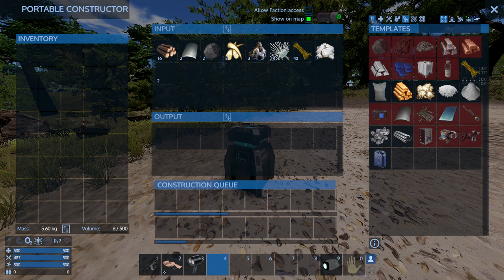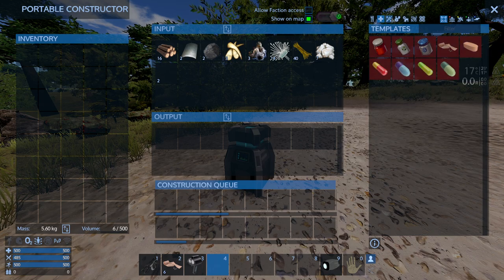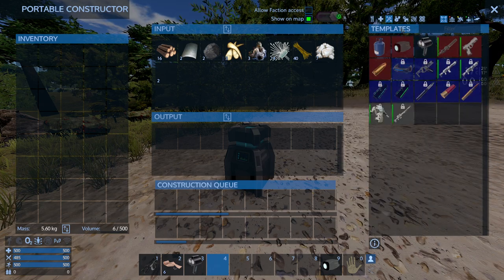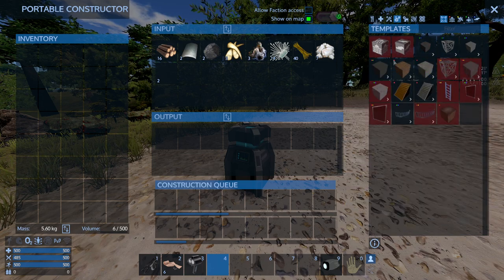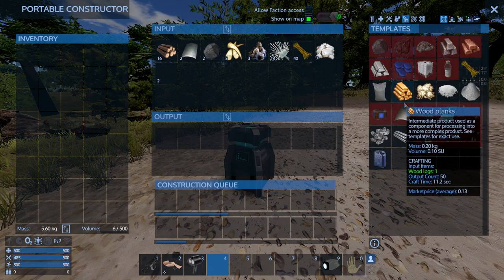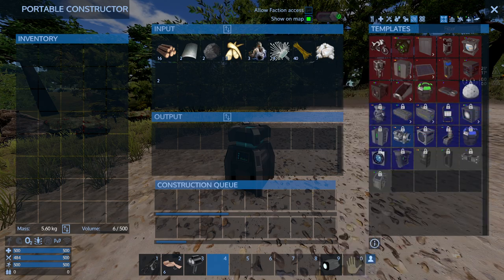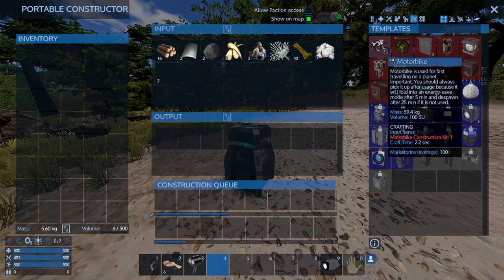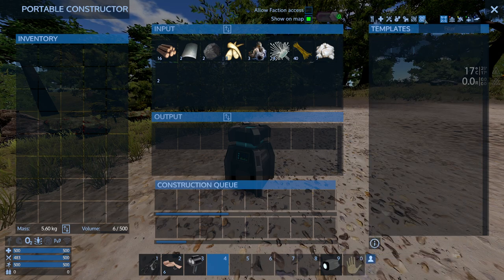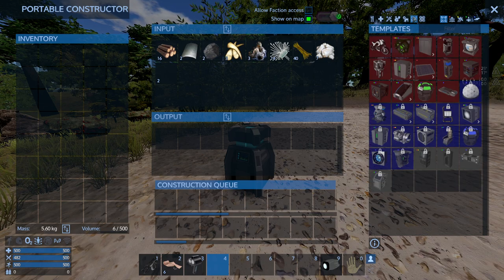In the Portable Constructor you can craft food items, meds, weapons, tools, and ammo. You can also craft building blocks — which is what you'll need to start a base — as well as components, fuel, and devices, not only for a base or yourself but also for small and hover vessels.